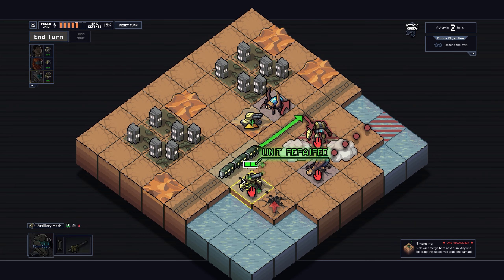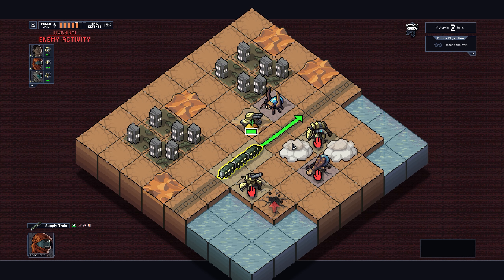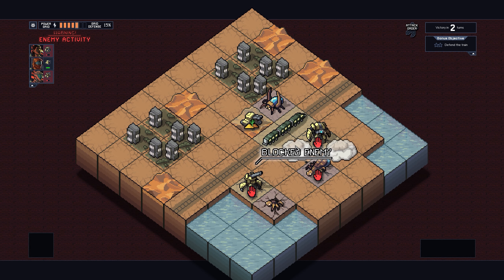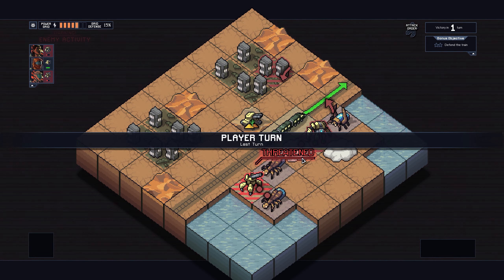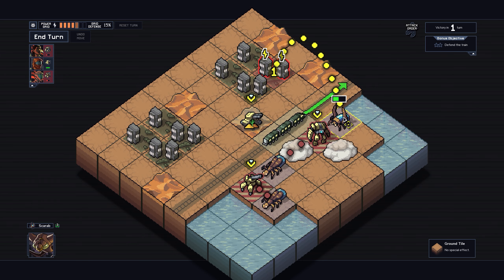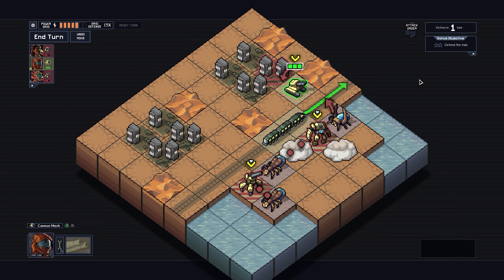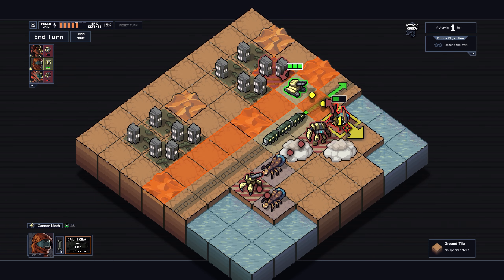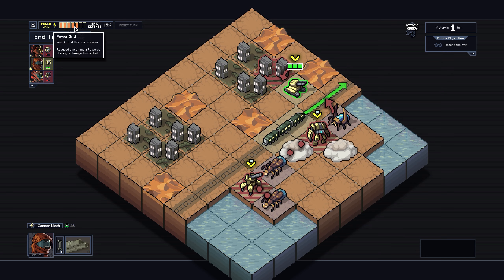I didn't look at the house but luckily I still have the healing move otherwise he would have died from blocking. This game is very strategic. You may think you have to make hard choices a lot of the time, and yeah sometimes you do, but most of the time there is an optimal way of doing it. It says victory in one turn - the bugs will just retreat after this. I have five points of health on the power grid.